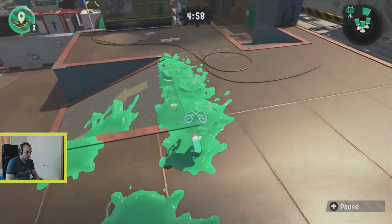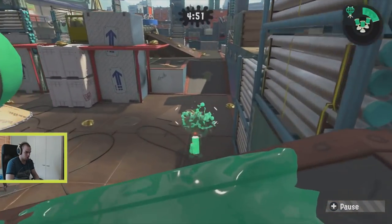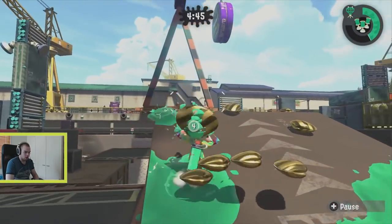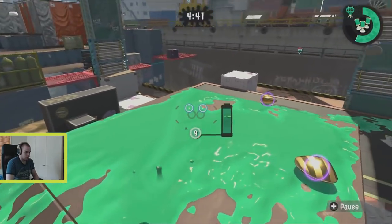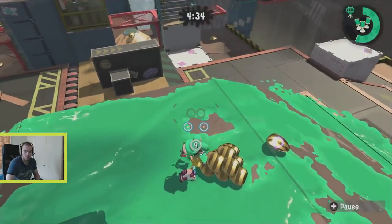There are a couple of things you can do. First, just embrace that you're going to die some. Run Quick Respawn — Quick Respawn is strong. If you play short range, you probably should be running Quick Respawn. Stingray is indeed one of the reasons why Quick Respawn is strong, because if you get killed halfway across the map it's very likely you didn't already get a kill, so you get the Quick Respawn effect and can go back a bit faster.